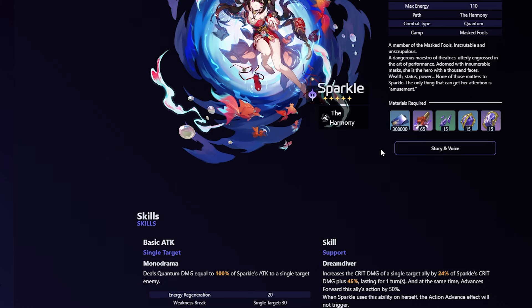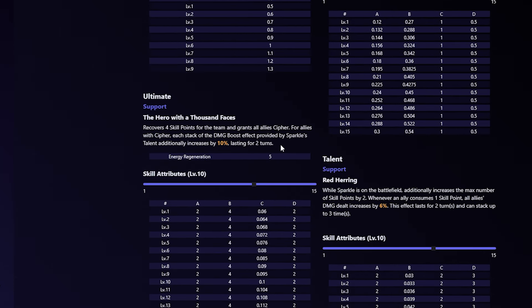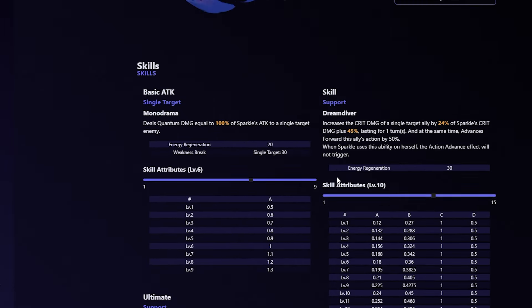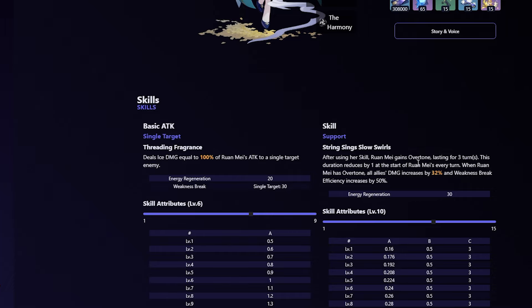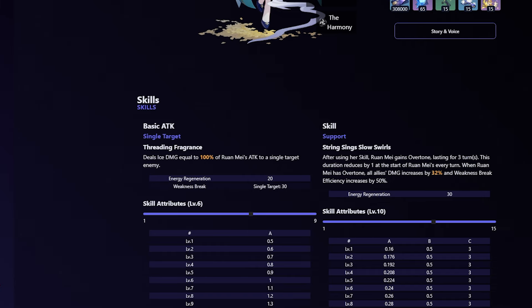Sparkle is also absolutely broken here — pairing her with any DPS, especially Acheron, is very strong. The Crit DMG boost plus 50% action advance given to allies is incredibly powerful, and she gives everyone a damage increase along with a bunch of Skill Points. In Pure Fiction you're mostly spamming skills, so Sparkle excels. Ruan Mei is also no shocker — very Skill Point positive, gives everyone a damage increase and Weakness Break efficiency, so if you match the correct weakness types she becomes even better.